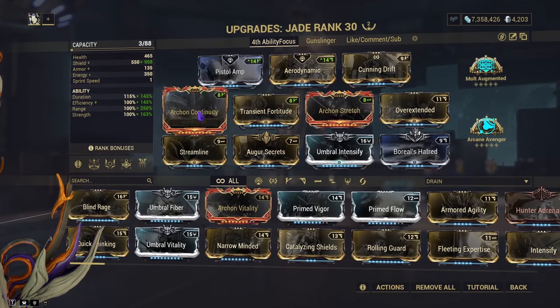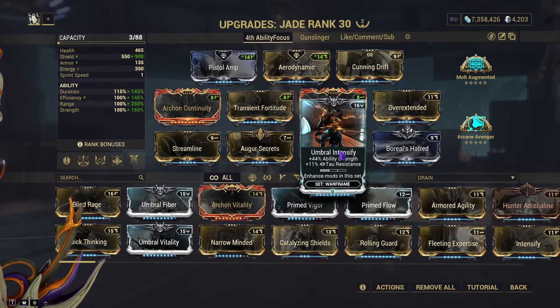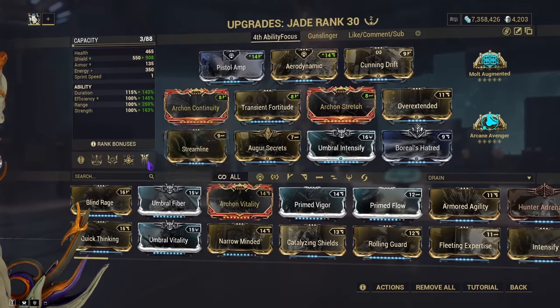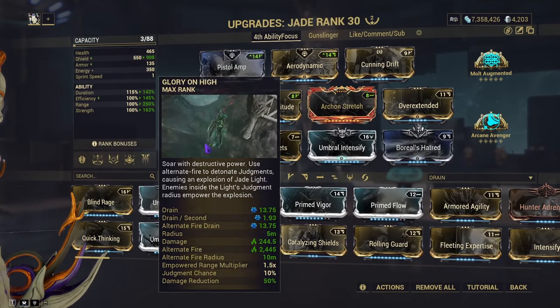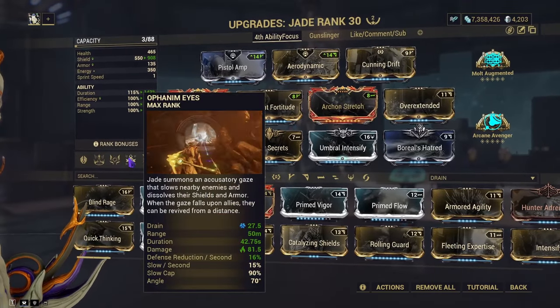For the fourth ability focus build, I'm using Archon Continuity, Transfer to Archon Stretch, Overextended, Streamline, Augur Secrets, Umbral Intensify, and Boreal's Hatred. You can change Umbral Intensify for Archon Intensify, use Aerodynamic to take full advantage of your four, use Arcane Avenger to boost Glory damage, and Multi-Augmented to make everything deal even more damage.